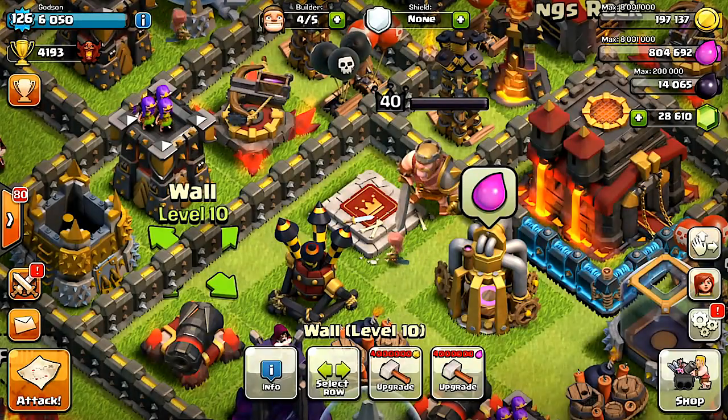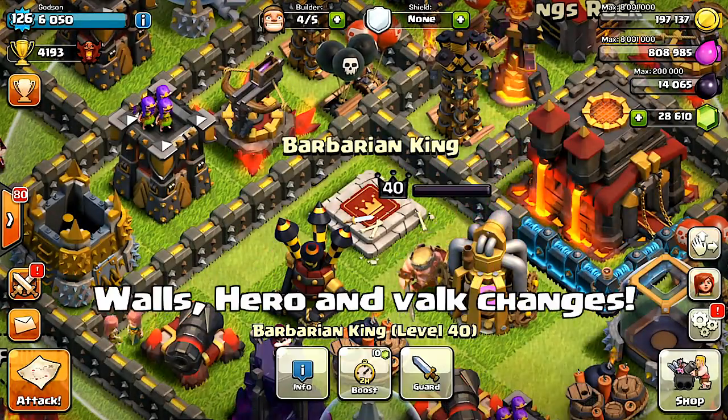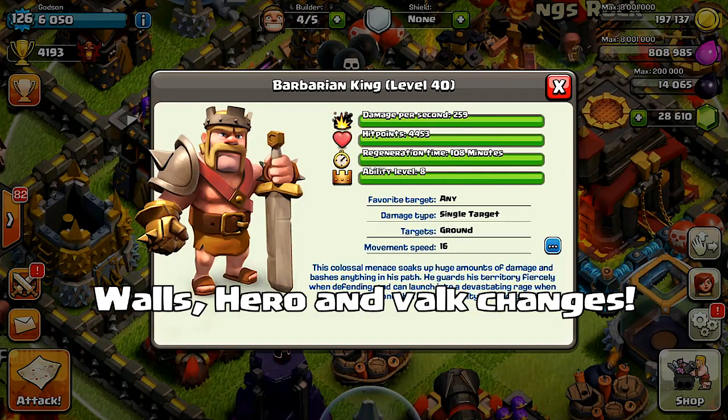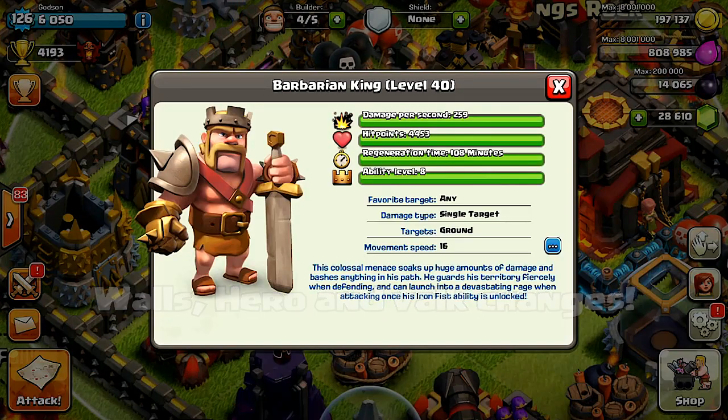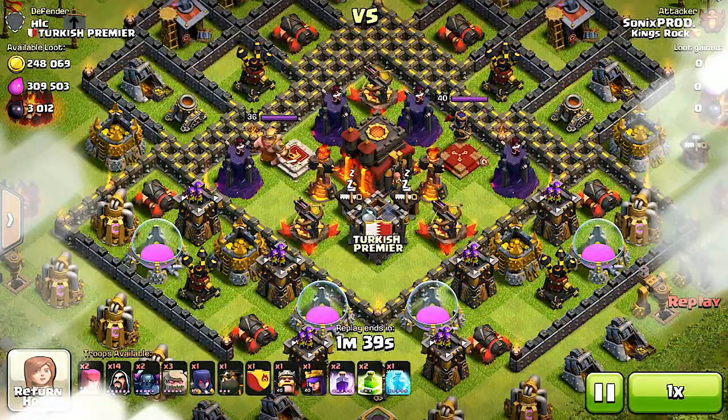This has been a pretty good two-star from Carpo from Kings Rock on the upgraded archer towers. Before I forget, the walls have been changed so that you can upgrade them with elixir and gold, and the heroes and Valkyries have reduced training and rejuvenation times. Those are some of the other things you'll notice with the update. Let's jump into the next battle and see the new troop in action.